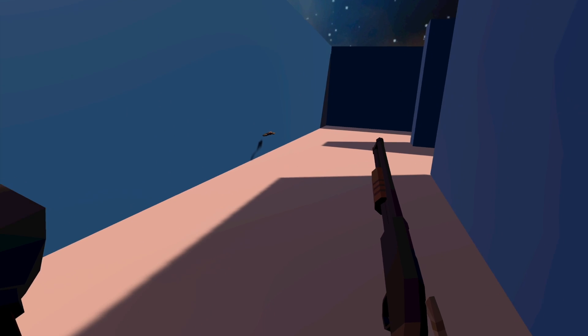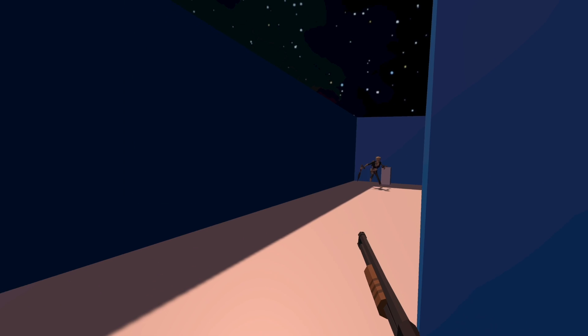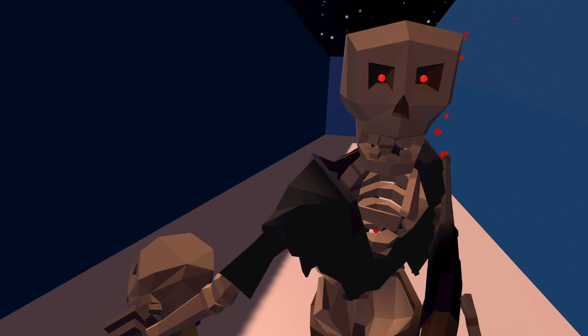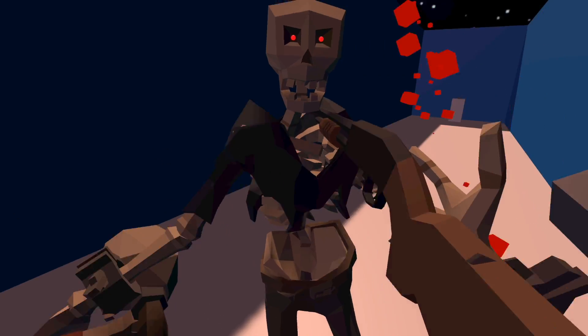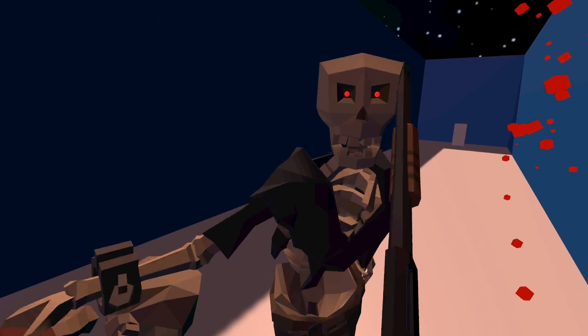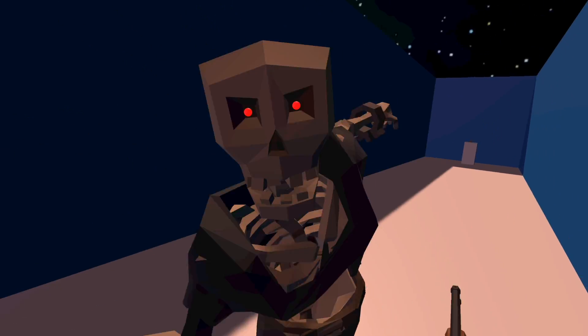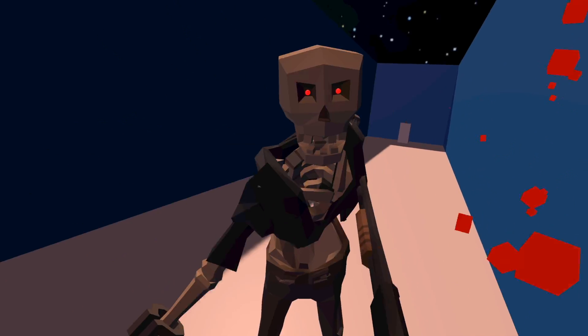The last one we're going to look at is Skelly with a pointy rock. He will stab the player. I tried to make the stabbing motion more realistic, but this was the best I could do.